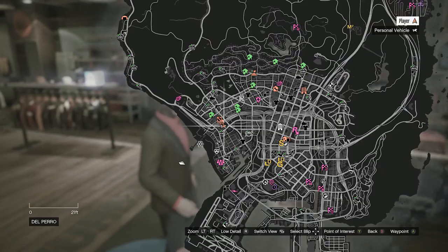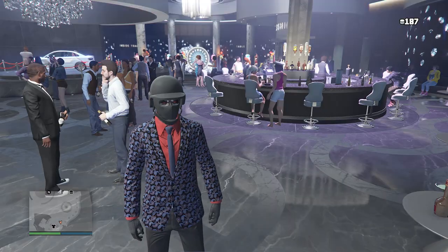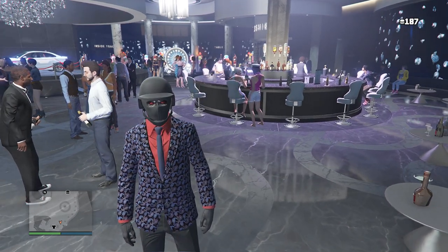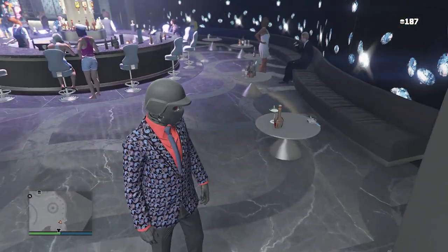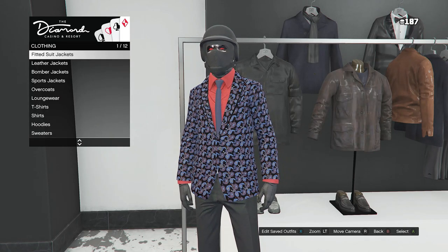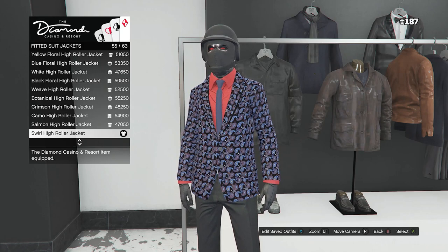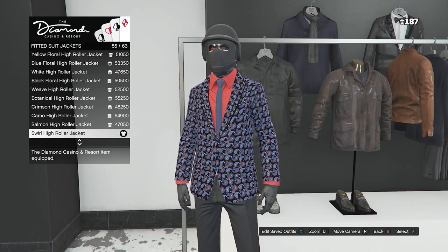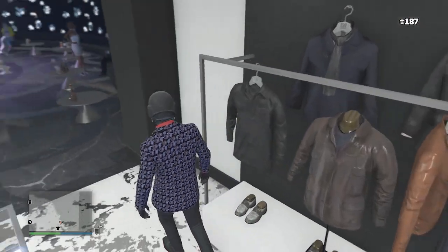Now we're going to head over to the Diamond Casino so we can get the other fitted suit. Whenever you get to the Diamond Casino — don't worry, I just switched back to the original outfit we're making — you should still be wearing the black suit with the red cuffed shirt under it. At the Diamond Casino, walk over to your tops and click on Fitted Suit Jackets on slot one, then look for the Swirl High Roller Jacket on slot 55. It's around 54,000 chips, so you'll have to get that many chips to unlock it.